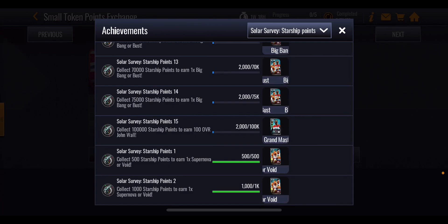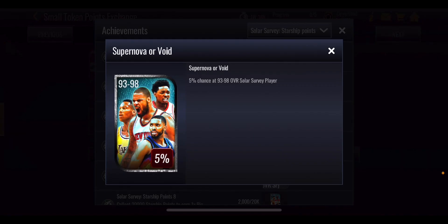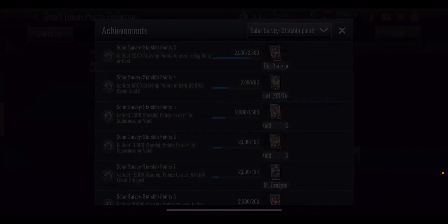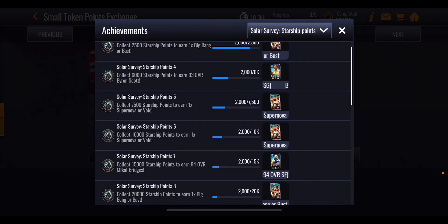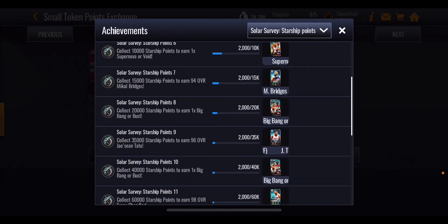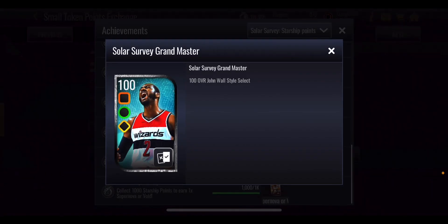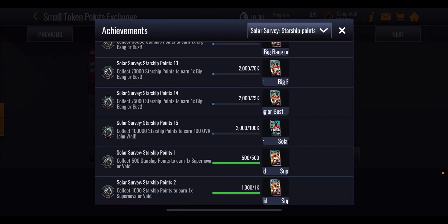I've done two milestones already. 500 starship points gets you a boomer bus pack, and you keep going getting more boomer bus packs — some small ones ranging between 93 and 98 overall — with a 5% chance of getting one of the masters. There's also a bigger pack that includes a chance of getting John Wall, still at 5%. At 6,000 points you get a 93 overall Brian Scott, then 15,000 for Mikal Bridges, 35,000 for Tate, 60,000 for Tyson Chandler, and finally all the way at 100,000 points the Playstyle Select Grandmaster.